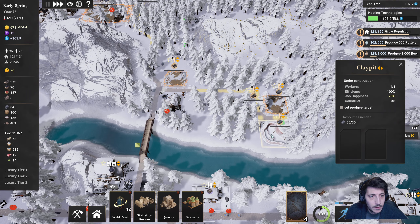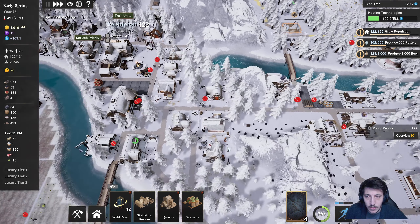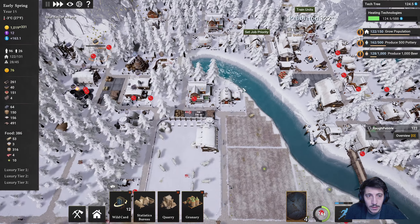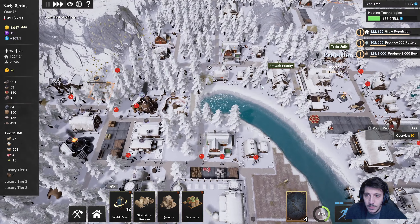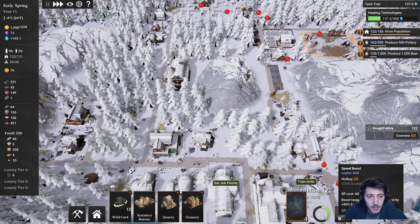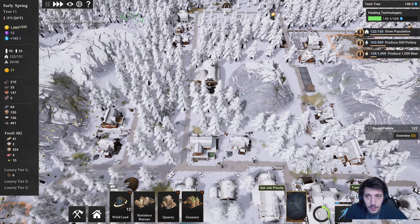We've got the clay pits almost up — need to construct it now. We've got 14 laborers, 9 workers, early spring. It's all looking pretty good here.